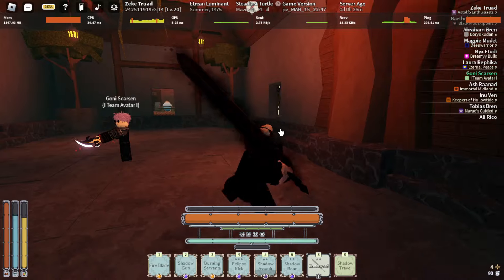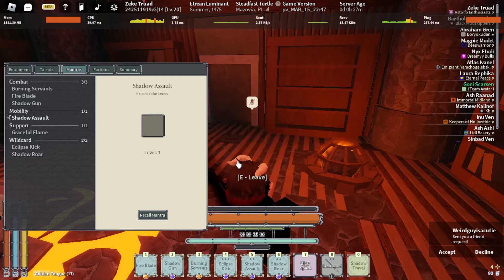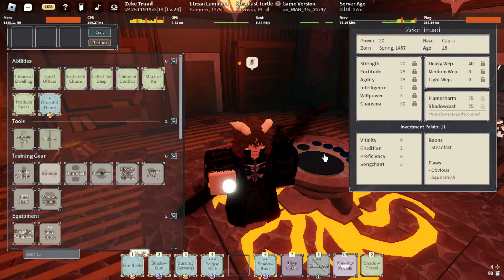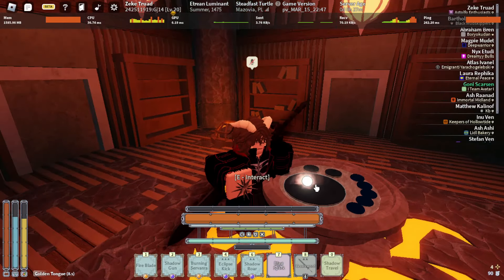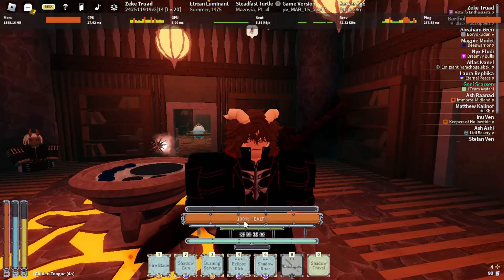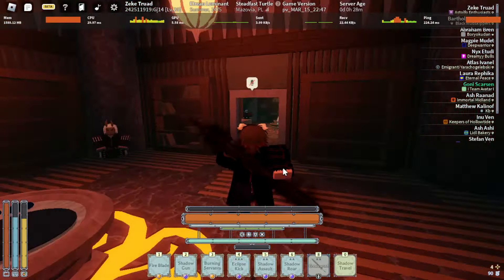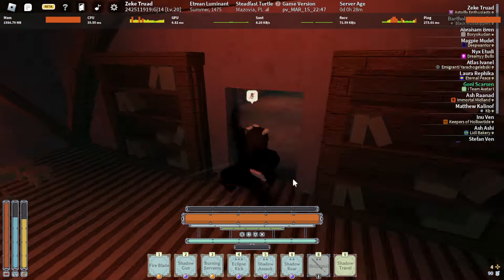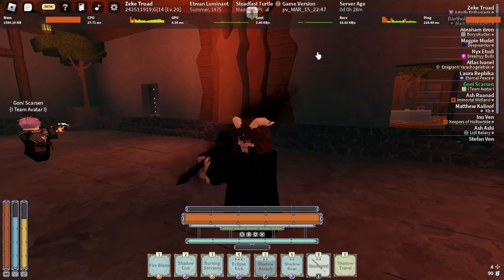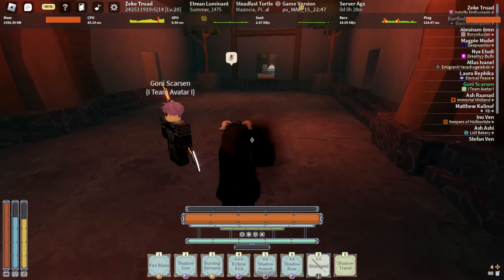To get the other variant, you need to get a blast spark. Once you have your blast spark, go to the area where you upgrade mantras, place your Shadow Assault, and add a blast spark. What this does is when your health is at 40% or below, you'll have a different variant — more of a combat variant. Normally, assault is more like a dash that does damage, but with the blast spark at 40% health, it will have different variants.